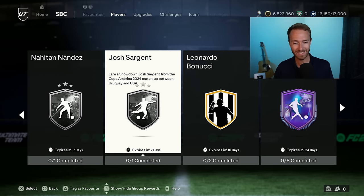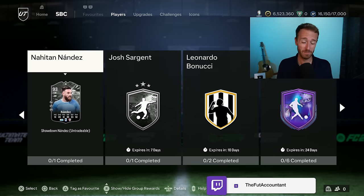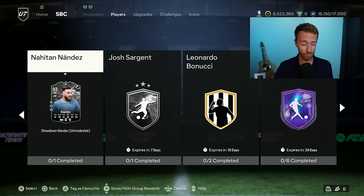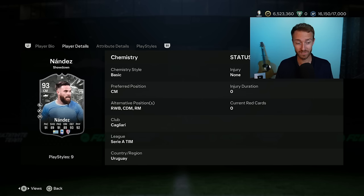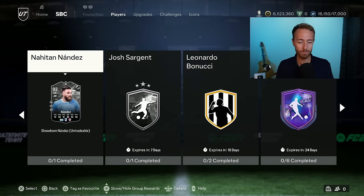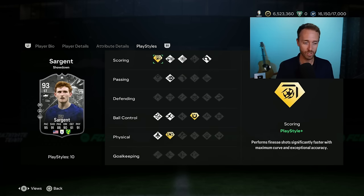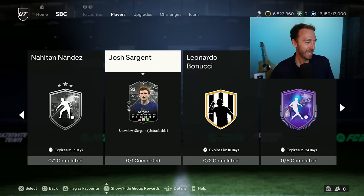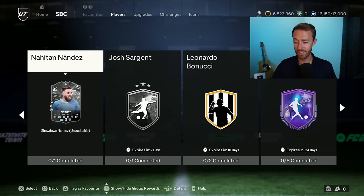We also had a showdown SBC yesterday — Uruguay versus USA. I'm doing Josh Sargent to add every USMNT player to my US squad. But this might be the worst showdown SBC during the Euros and Copa America stint. Nande's card has Sly Tackle Plus, Rapid Plus, and Relentless with 4-star 5-star, but stats are a little behind the curve — a 93 rated card with only one face stat at 93. Sargent is 5-star weak foot, 4-star skills. Both are about 60 to 70K, so no complaints on price — just a little lackluster compared to the Sobosly.